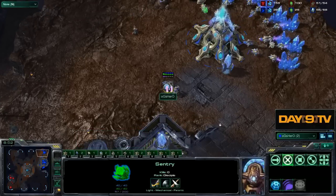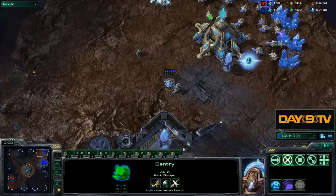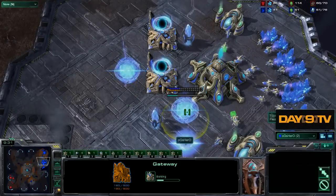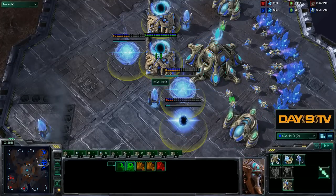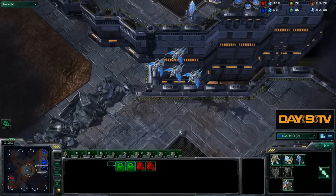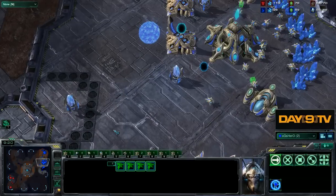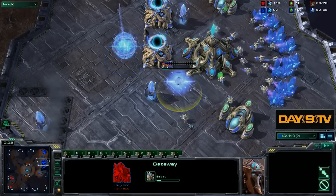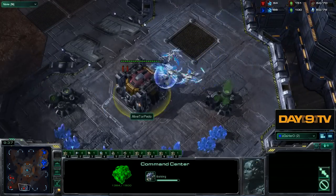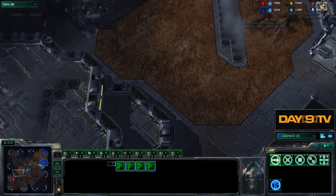Still building a lot of probes - I'd be spending most of my chrono boost on them. There's nothing wrong with this zealot and sentry as a precautionary measure since guardian shield is good if they attack. I'm going to speed this up - I don't know how much I agree with getting five gateways right now. Why do I disagree? He just lost his attack so we have time, and phoenixes buy us more time because we're harassing and keeping the opponent pinned back. I'd build one or two gateways rather than five total, and try to expand or tech - probably popping a forge down.